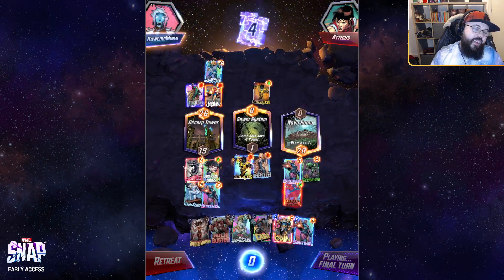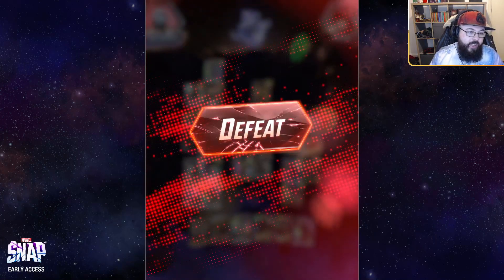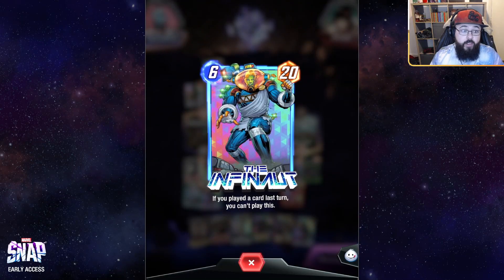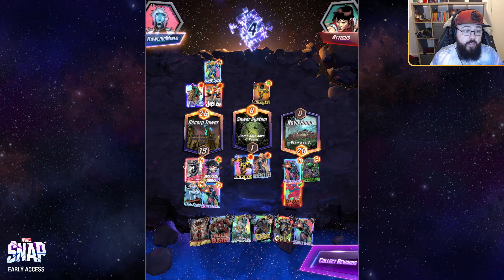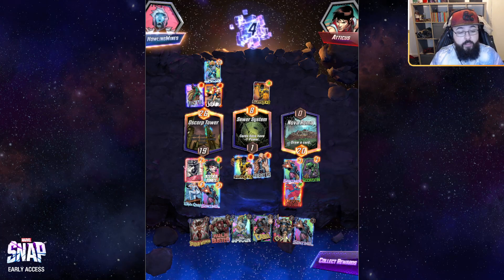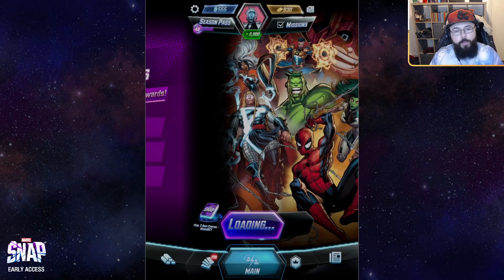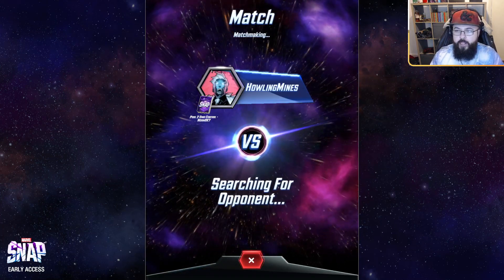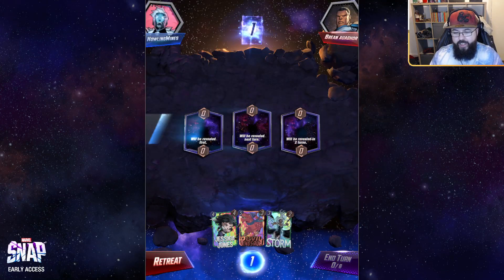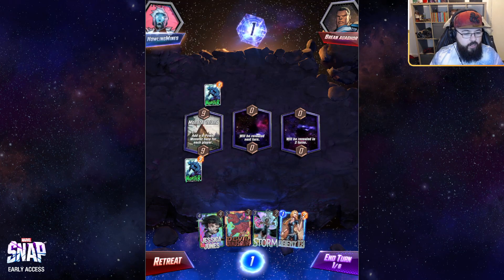Opponent moves Vision over — do we have enough? We steal an Odin from the opponent, not particularly relevant anymore. Six cards left in hand, the Dino is huge at 19 power on the left. But our opponent managed to Jubilee into the Infernaut — showing you a little bit of the power of this card — which randomly adds 20 power to Oscorp Tower. Kind of robbed in that game unfortunately. We were pretty comfortable snapping, but our opponent's Jubilee really bailed them out. These games are so short and snappy that you really don't have to worry about losing sleep over stuff like this.